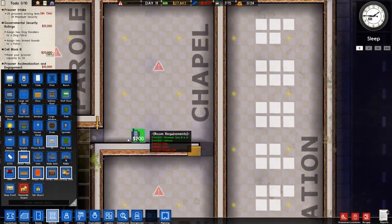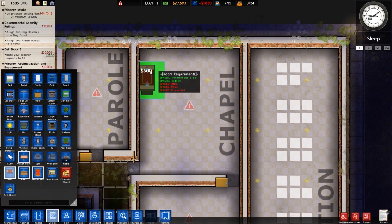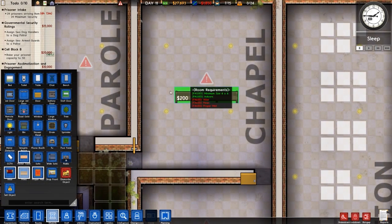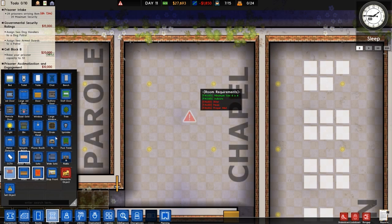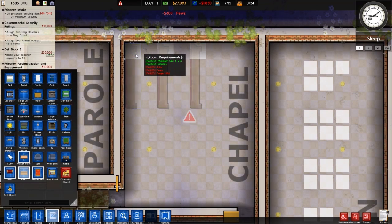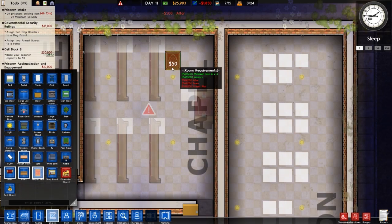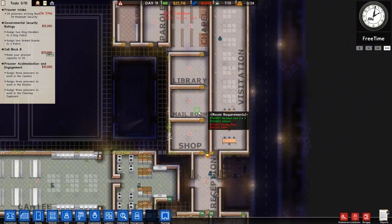Shop, mailroom, library, chapel — chapel first, because it is one of the most useful things in the game if not the most useful, in terms of stopping prisoners fighting. Let's get some pews. It's just not wide enough to fit stuff in that way. The pews are massive — you understand — but still. Altar there — no, put pews in first. That's the front. That's the pews, and then an altar goes there, and then we can have a prayer mat either side, which looks like a big carpet, which is all it really is.